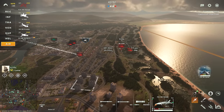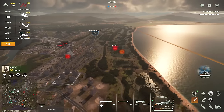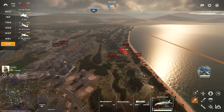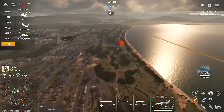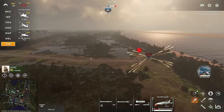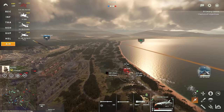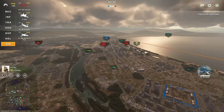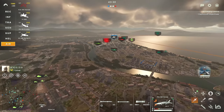We have a couple of units over here that we're going to be going for. I am going to right click them so that my Hornet tries to gun run them. That is the only thing that you can kind of direct by right clicking on a unit. You'll fly straight towards them and these poor helicopters here are going to be having a bad time — unless my F-18 decides to go in a different direction. Probably couldn't line up its gun there in time.